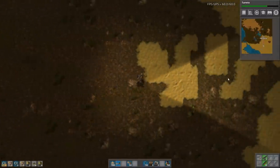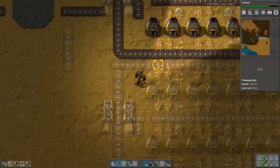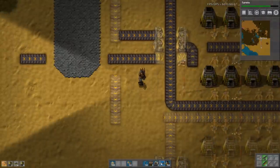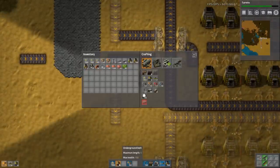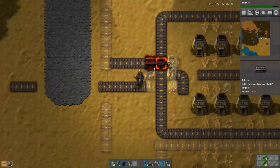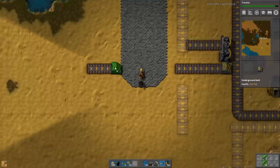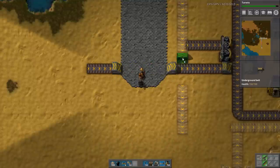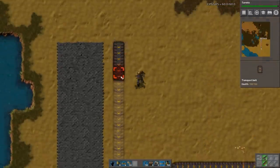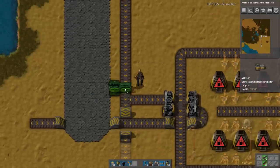Now we can start building it. I have what I need for this. Get the underground belts — lock it in here — and splitters, lock it in there. Splitters go there and there. Undergrounds here and here. We're using maybe a bit more undergrounds than strictly necessary, but I think it's okay. And that was more tech.